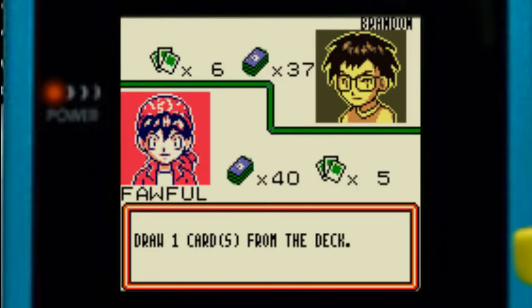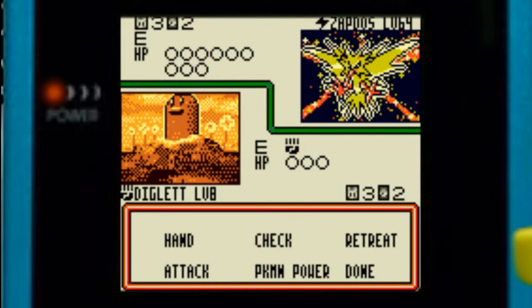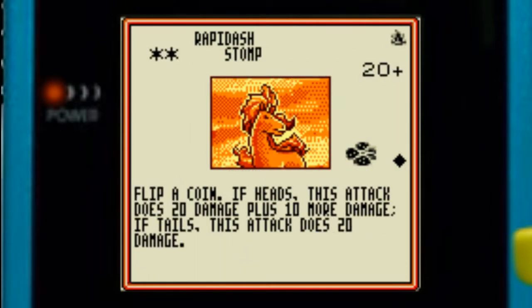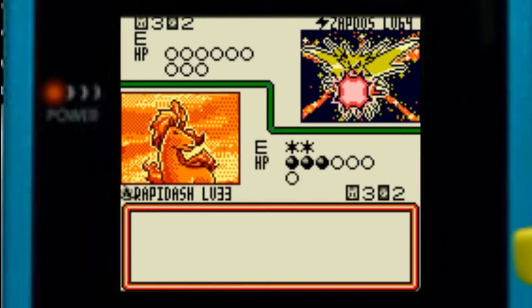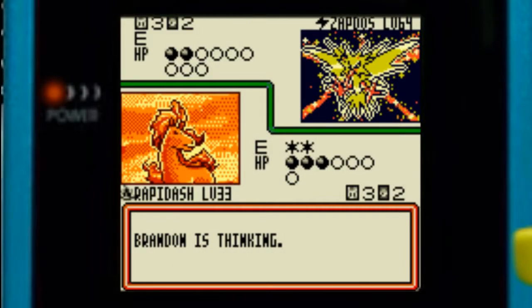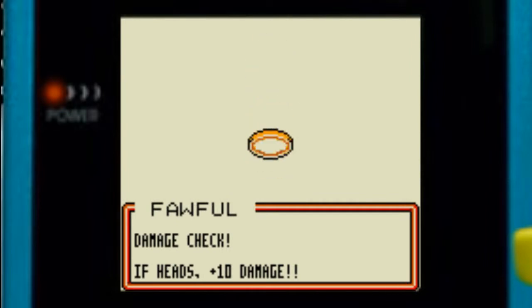It's Zapdos! He can't really do much right now because Zapdos requires a lot of energy cards — four in fact. One of his attacks is Thunderbolt, which does 60 damage and 30 to itself. The other attack is Thunder — a very devastating attack, but at the sacrifice of losing all the energy cards it has.